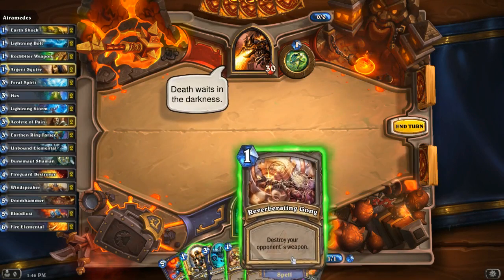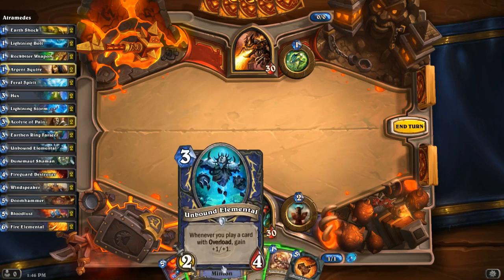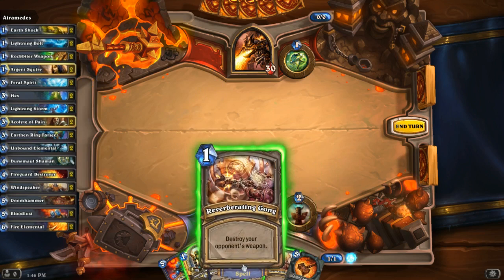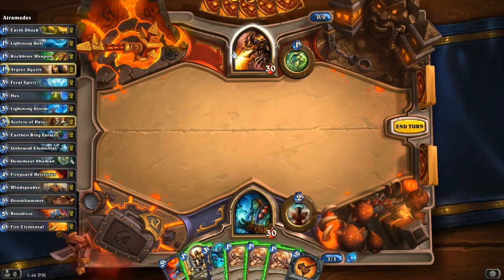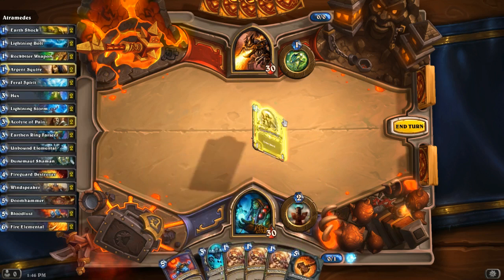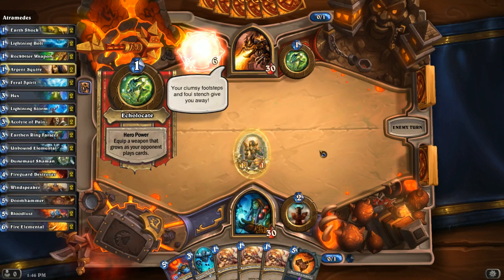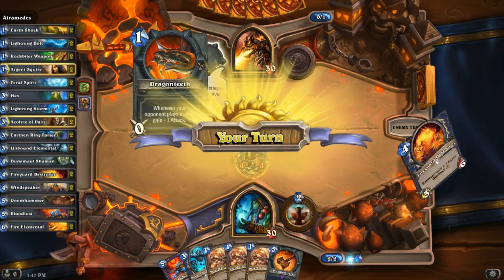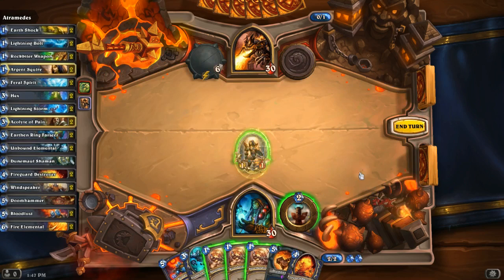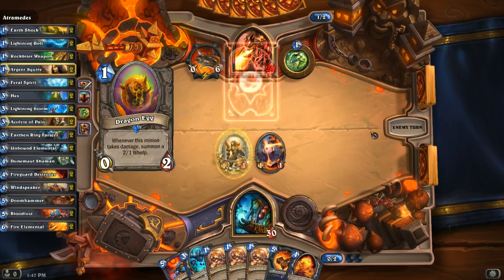His weapon is called Dragon's Teeth: my opponent plays a card, gain plus one attack. These three give me free ways to destroy his weapon. I'll get out the Argent Squire first. I'll just keep going at him with totems since totems aren't really cards being played. Dragon Egg — I'll leave that thing alone, there's no reason for me to hit it.